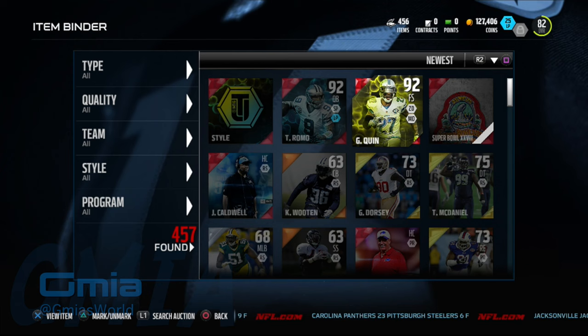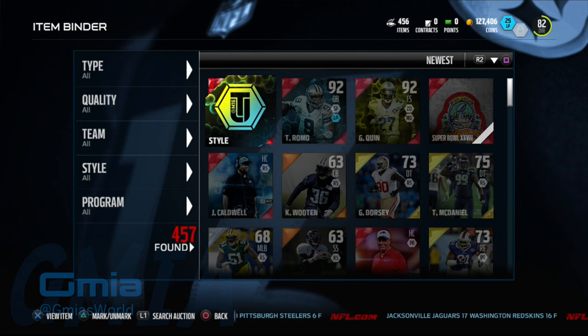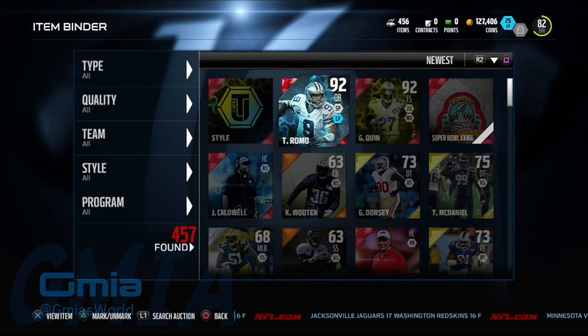That's pretty much how you get both of these guys. I completed it in two days — I'm pretty sure if you guys get a little bit of time you can do it yourself. You also get an item needed to unlock the 99 overall Odell Beckham Jr., so hopefully this helps. He's basically free — you might pay a little to get some cards that fit the style requirements, but it's not a lot. If you needed a better quarterback and you're tired of throwing the ball out of bounds, look into Tony Romo. Until next time, one love.